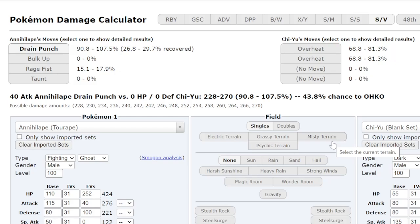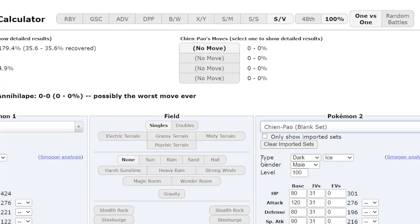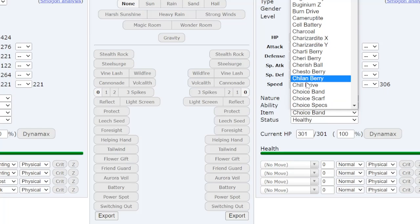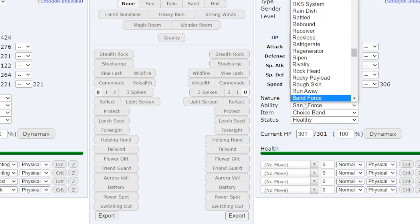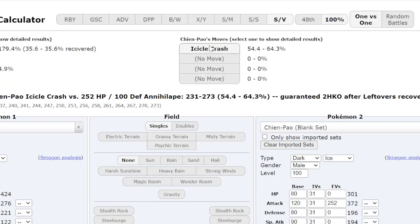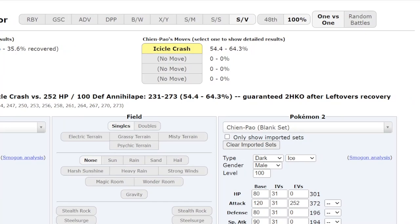The next important calc is Chien-Pao: Choice Band, Sword of Ruin, Adamant, 252 Attack Icicle Crash — with this HP and Defense spread, it never OHKOs Annihilape, doing maximum around 75 to 80% damage. Drain Punch is always a guaranteed OHKO back on Chien-Pao.